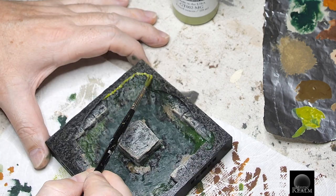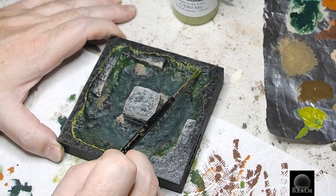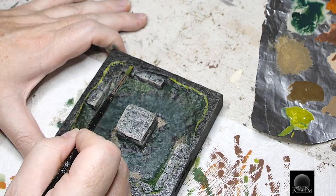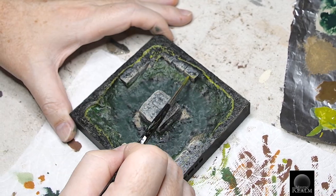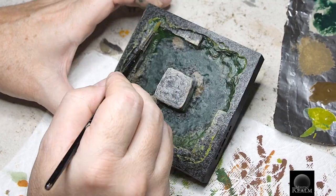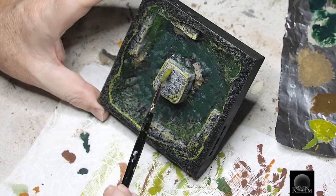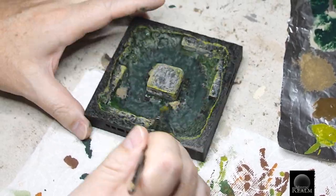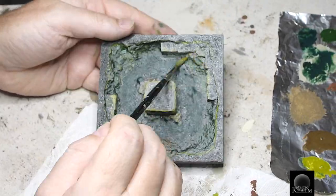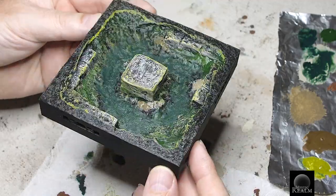Let's do the same thing for the Sanctuary Pool. Once the edge is done, let's lightly dry brush the edge of all the steps. Doesn't this look really good?